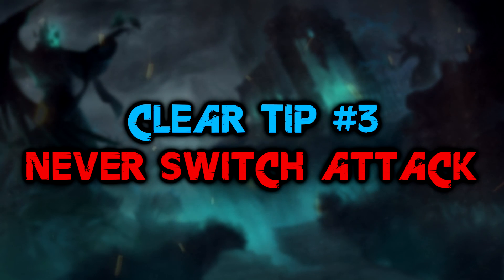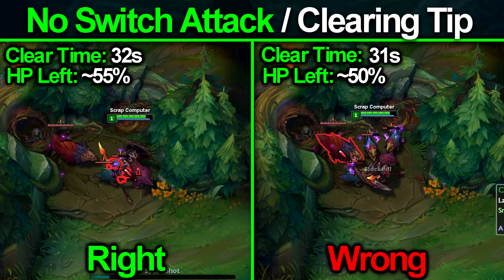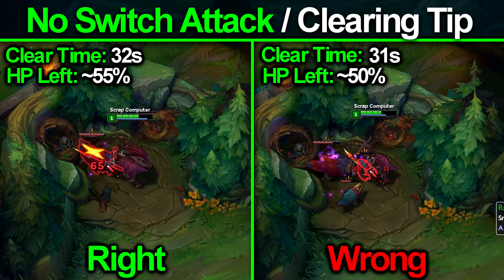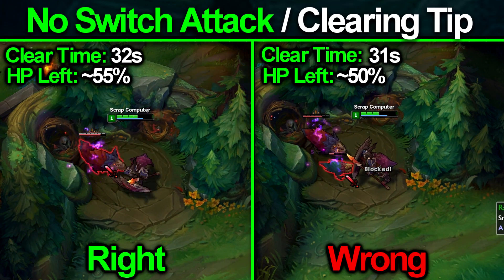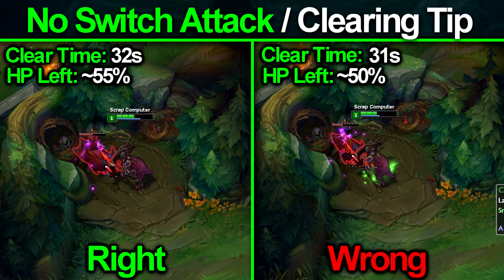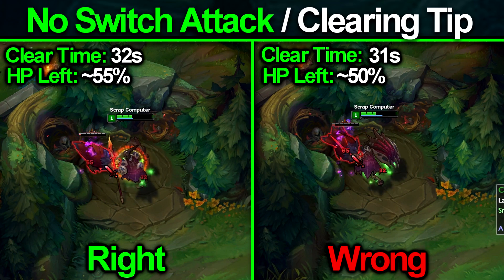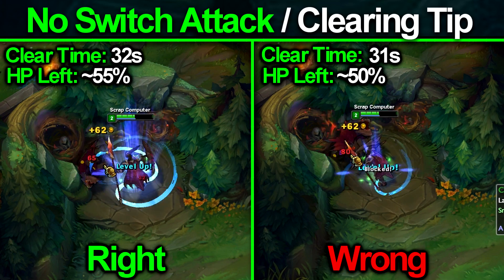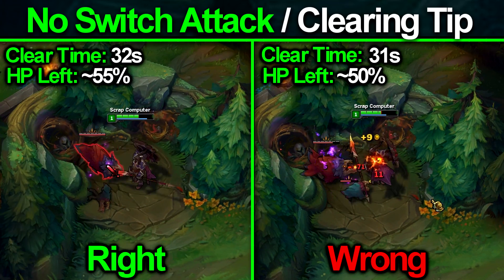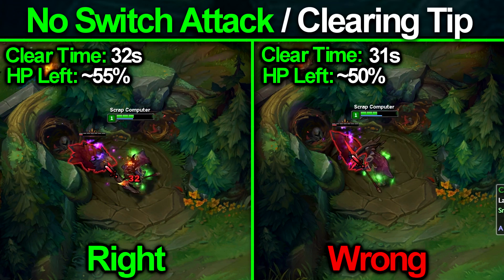Tip number three: never switch attack. This one is very basic — don't ever switch attack targets in the jungle. Know whether you're AoE or single target, and kill one creep at a time. Don't auto attack the big Krug, then one of the small raptors, then the big one, then another small one. Just focus on one at a time. Switching around is massively inefficient because it means you're spreading your damage, causing all creeps to live longer rather than eliminating them as a damage source. If they're not dead, they're still attacking you — focus them down one at a time.